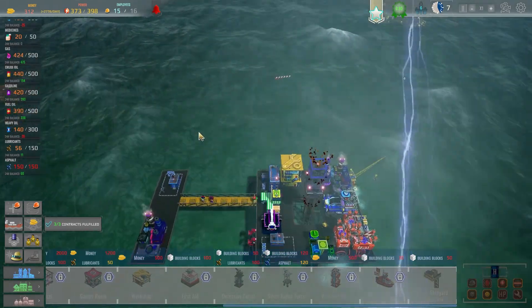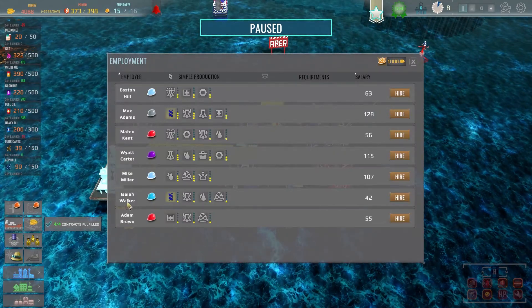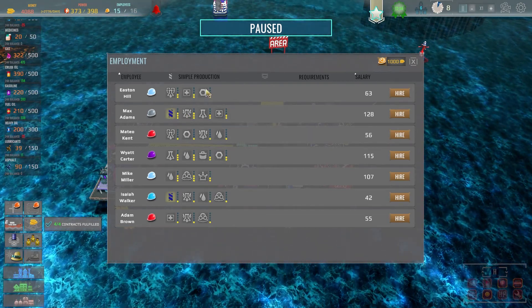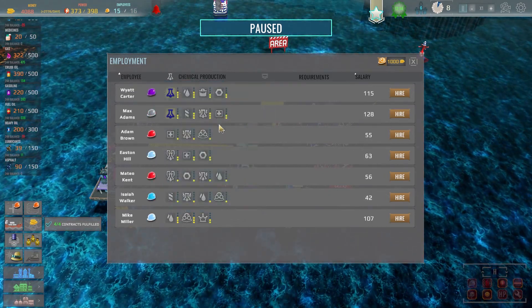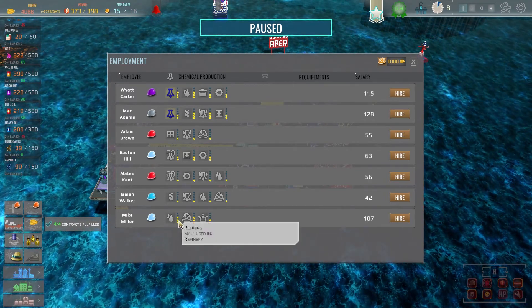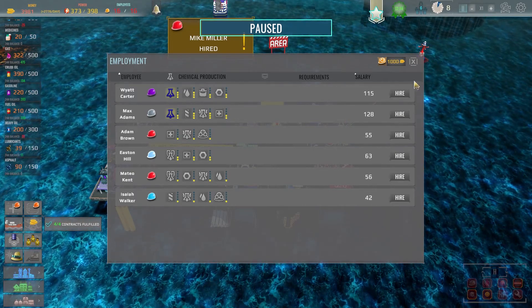We're in a storm so we can't order any blocks because the whole thing's underwater. Just got our daily money in from contracts. We've definitely got some better drillers starting to come through, and some people quite skilled in chemical plant production. This guy here is very skilled in refining - might be worth having. Might hire him actually for his refining skill, and we might hire this other guy here for his drilling skill.